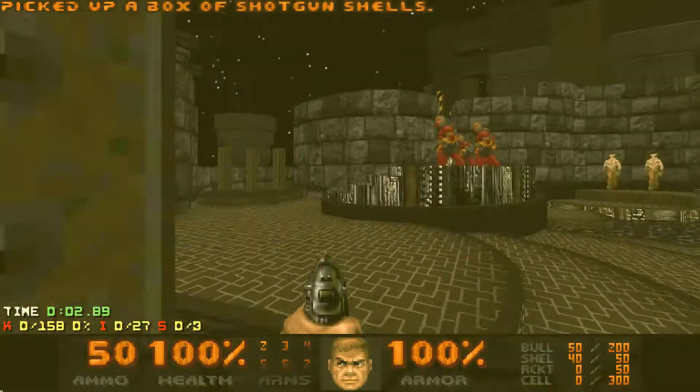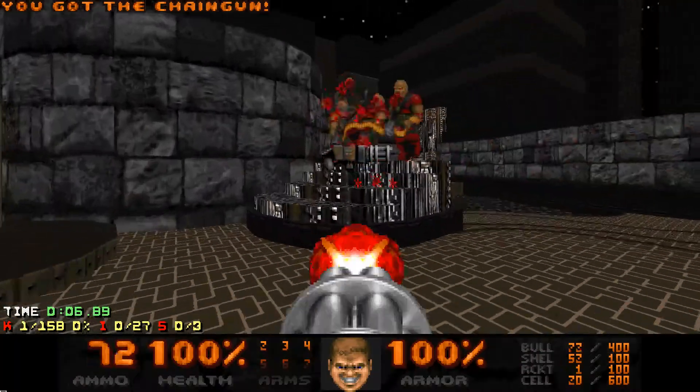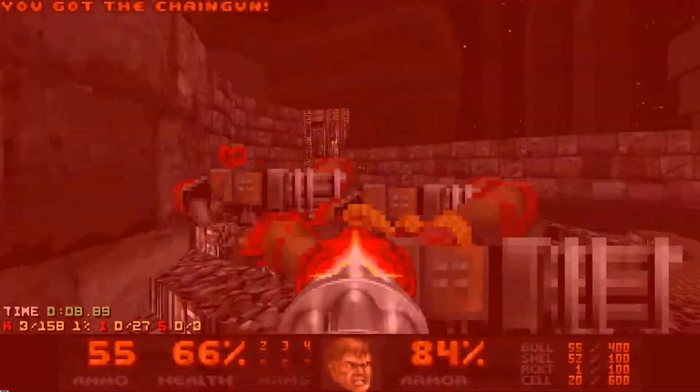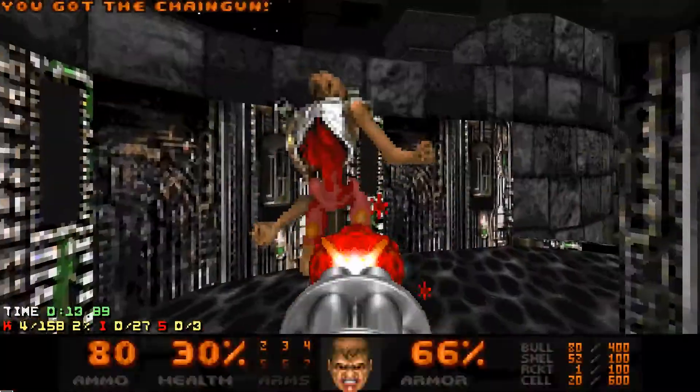Welcome to Sunlust map 22. It's a pretty interesting start. You have to collect weapons and then kill some chaingunners, as well as hit this revenant and hit the switch that it's blocking.